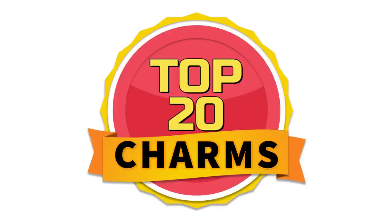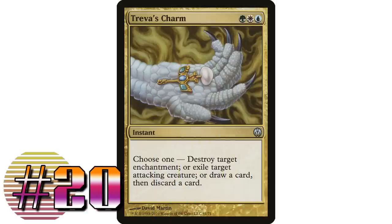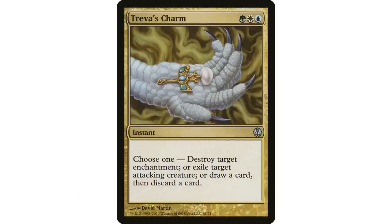Starting at number 20 with Treva's Charm — blue, white, and green, an instant with three modes: destroy target enchantment, exile target attacking creature, or draw a card then discard a card.